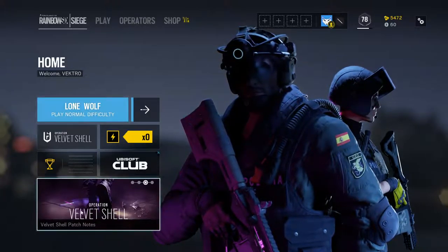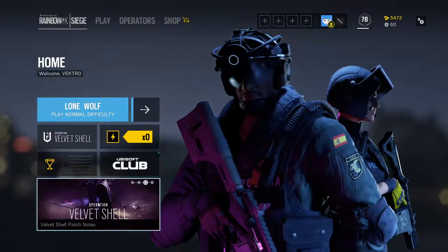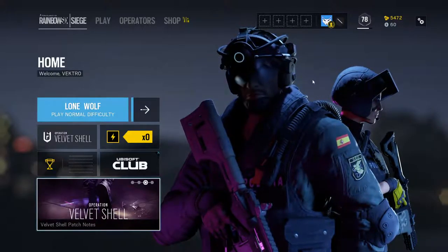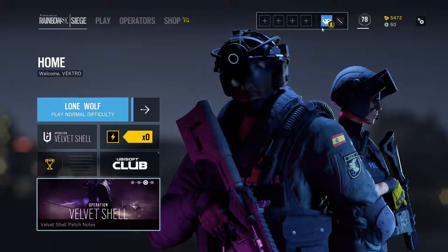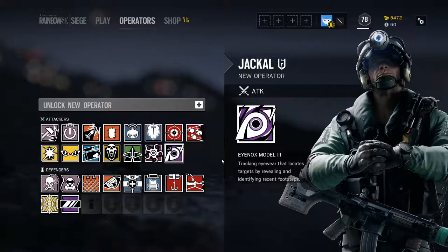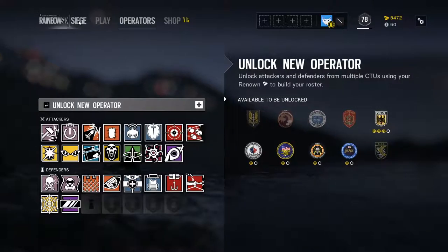Operation Velvet Shell has released two new operators. This is Jackal right here, and this is Mira. Mira's the Defender, Jackal's the Attacker. Both are currently only available for Season Pass members such as myself. As you can see, I've got Jackal and Mira, so we're going to try the two out for a bit.